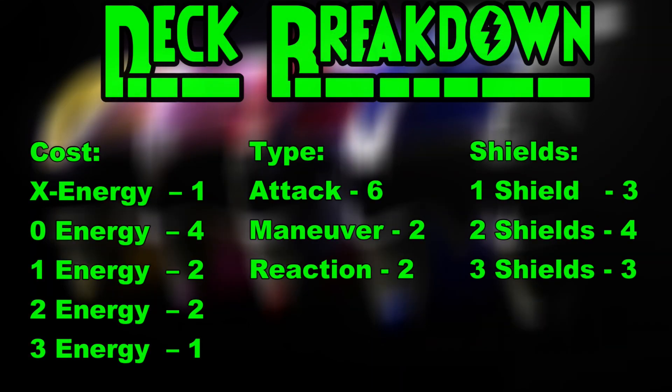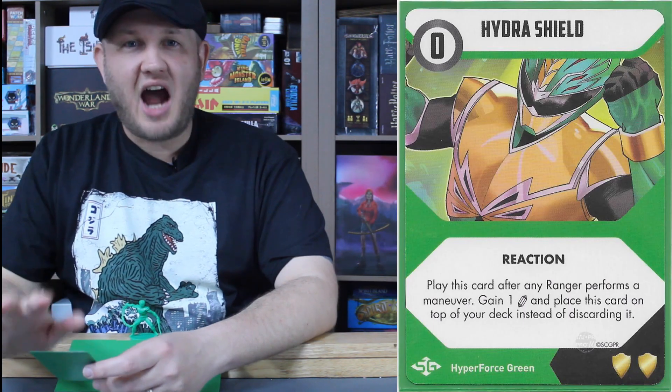Joe's deck is very different from the other Hyperforce Rangers. He has one X energy cost, four zero, two one, two two, and a three energy cost card. He has six attacks, two maneuvers, and two reactions. His shield breakdown is the same as all the others — type A, three, four, three.